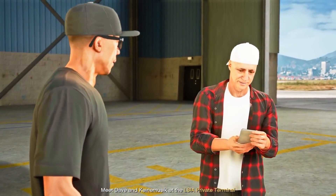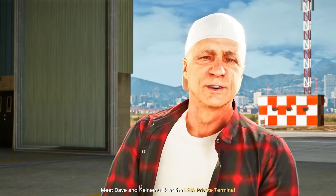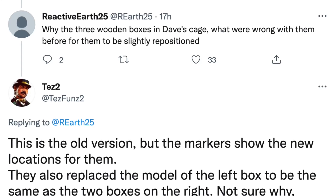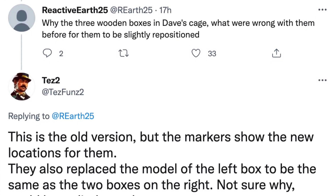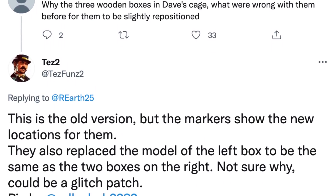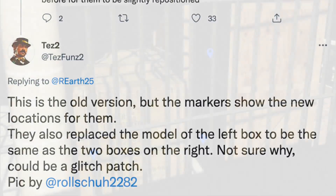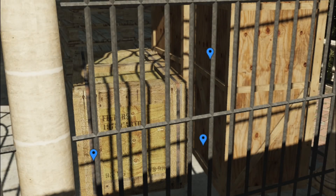Regarding those three wooden boxes that were slightly repositioned in Dave's cage, TezFunds2 said this is the old version but the markers show the new location for them. They also replaced the model of the left box to be the same as the two boxes on the right — not sure why. Could be a glitch patch. Many people are reporting that the reason Rockstar did this is because of clipping issues, where if you would shoot them, they would start spazzing out of the cage and just look awkward and not really polished.